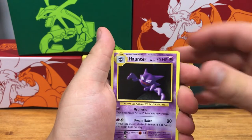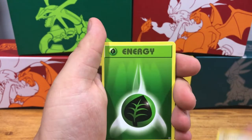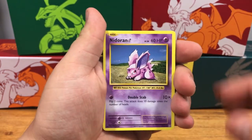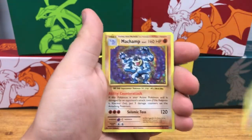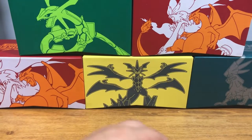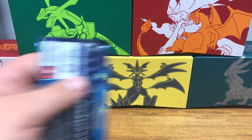So we've got a Pokedex, a Haunter, an Energy Retrieval, Rattata, Energy, Poliwag, Nidoramp, Onyx, Farfetched Reverse Holo, and a Holographic Machamp card. So we're getting a ton of Holos in today's video — tons and tons of Holos. Evolution Holos look really cool, they always look very nice. People love to reminisce.